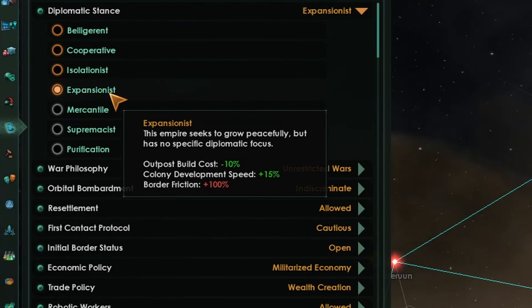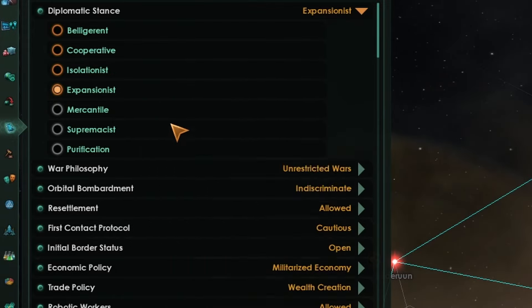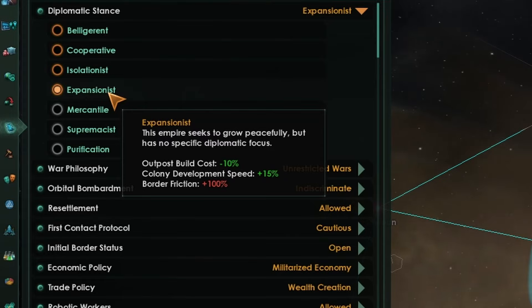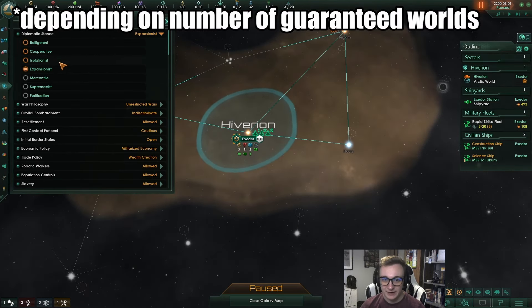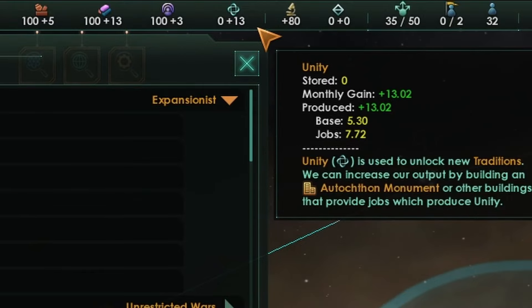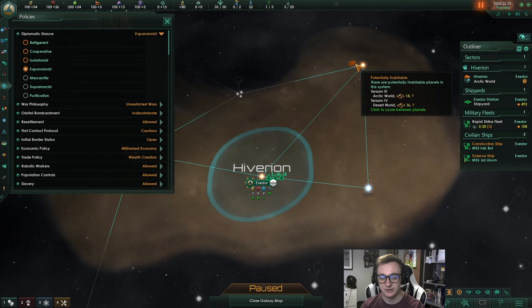Why would you switch from expansionist when you want to expand? The only things expansionist gives you are minus 10% build cost and plus 15% colony development speed. Border friction doesn't really matter when you haven't met anyone, and the outpost build cost only saves 10 alloys. The colony development speed saves about 0.45 of a year — around five months — so your planet will be up five months earlier if you're expansionist. But you usually get your first planet around two years in and your second maybe five or six years in, so you'll have 10 months extra with expansionist. Is those 10 months worth the 10% unity? I don't think it is, because the unity gained adds up every single month. In pretty much all cases you want isolationist unless you have lots and lots of planets.